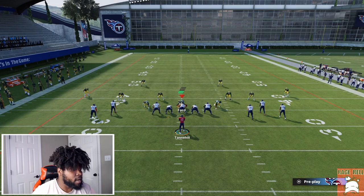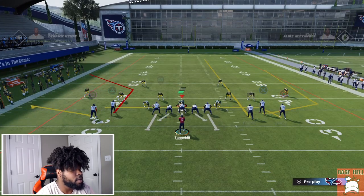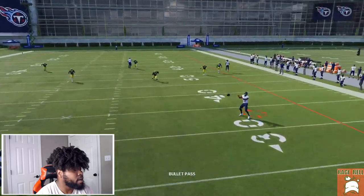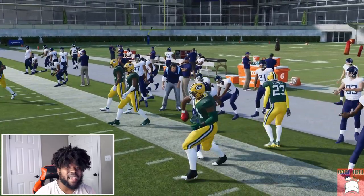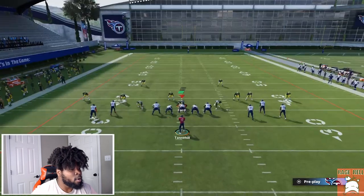Now cover four drop — same setup: R1 on a streak, square on a flat route, triangle on a curl, motion this guy out on a smoke screen. Same look: R1 quick, triangle, circle. It's the same amount of reads. You can make somebody dumb out and gain like 10 to 12 yards off this if they're not careful. Cover four drop is the same as cover three.